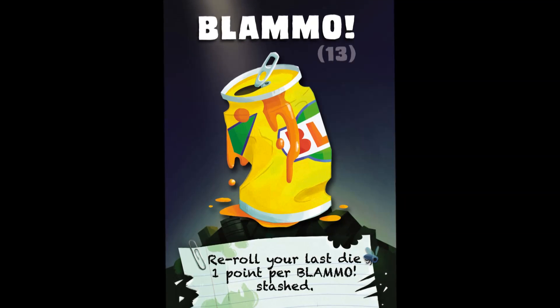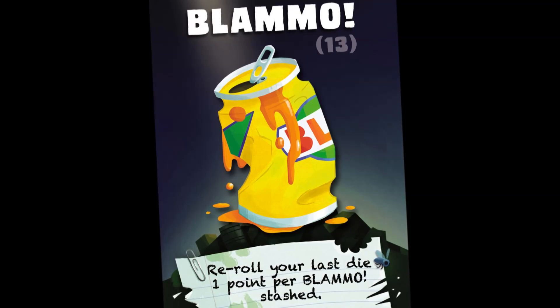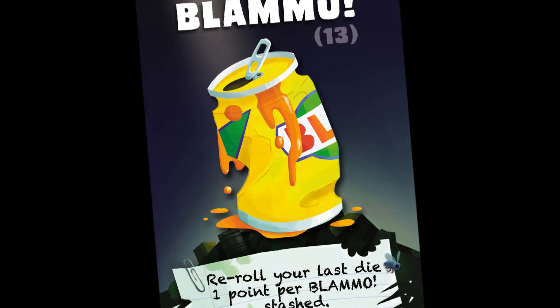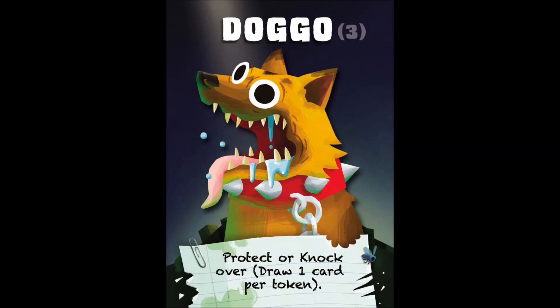Blammo, also known as Carbonated Energy. Use a Blammo to reroll a previously rolled die. This is often done to prevent a bust, but you may decide to reroll a die before busting if you want to try for a different result. When stashed, Blammo cards are worth one point each and the majority of these cards does not matter.